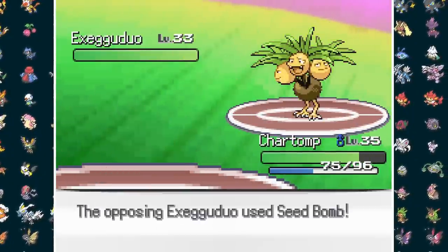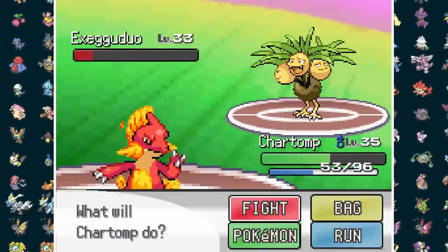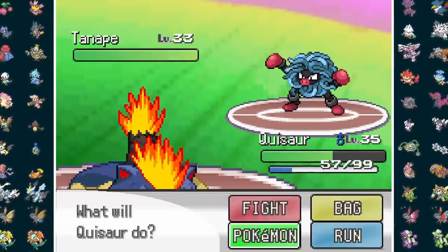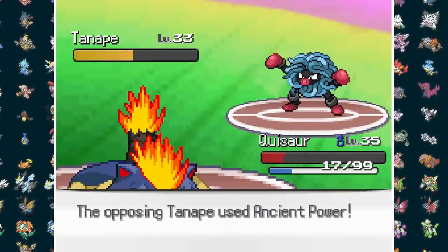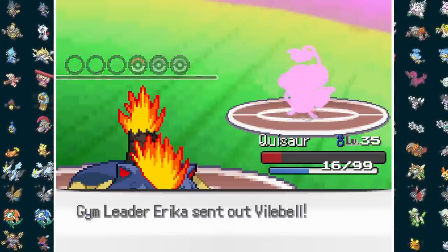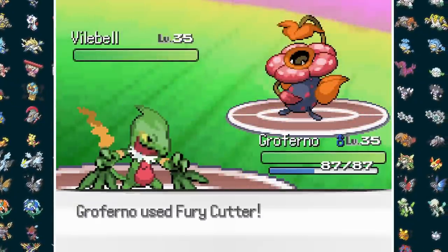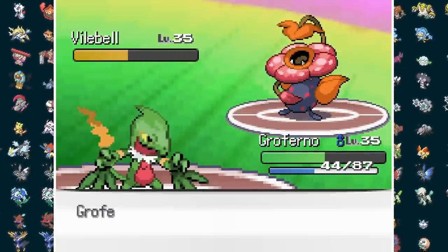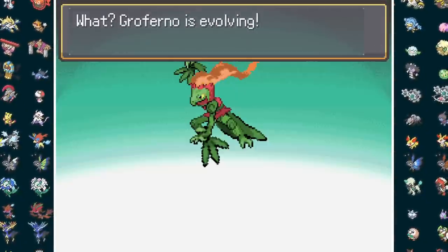Her Executuo starts things off with a hefty Seed Bomb and hangs on through Chartomp's Flame Burst. After a heal, we're plucked before taking the Egg Bird down with another fiery barrage. Next is Tan Ape, who Ancient Powers as I go to Quissor, doing close to half our health. Flame Charge does 50% to the Prime Ape Tangela Fusion, and after surviving another Ancient Power in the red, we take the Fighting Vines out with another Speedy Burn. Last is Vile Bell, and I'm forced to go to Groferno, but we luck out as the Fly Trap goes for Poison Powder. After tanking a Solar Beam, Erika orders the ineffective Poison Powder one last time before going down. With the Rainbow Badge, Chartomp evolves into Charpert, Groferno into Grown Ape, and Quissor into Typhesore.